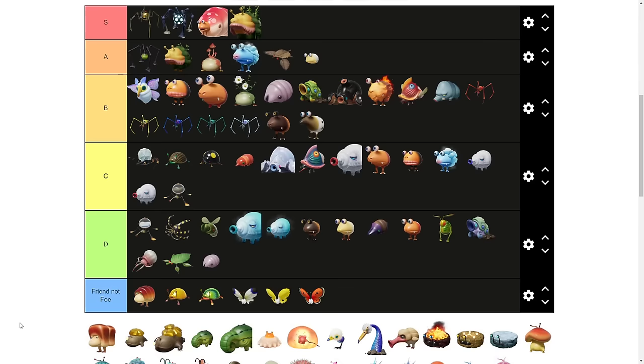The Honeywisp cannot attack. It's literally only helpful as it gives Nectar, which is able to flower Pikmin. We'll place this in the friend not foe category as well.